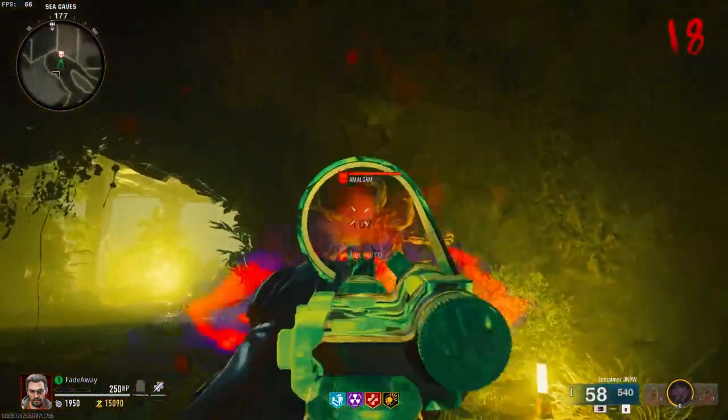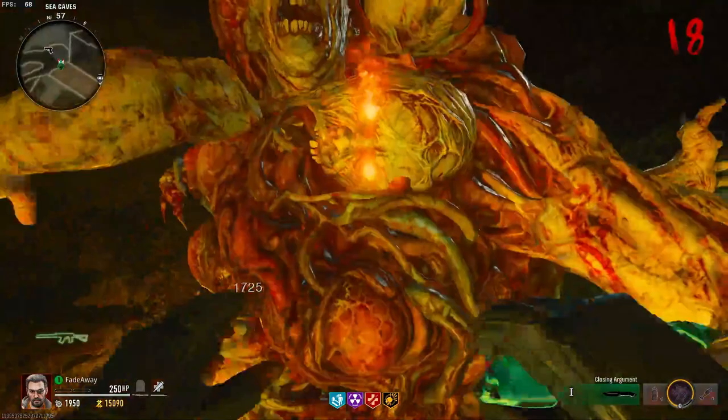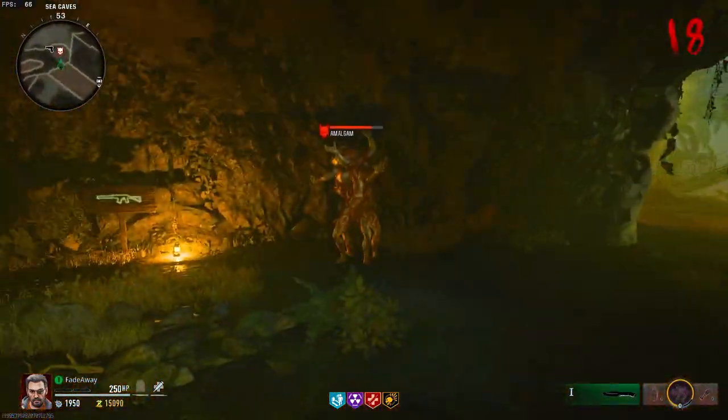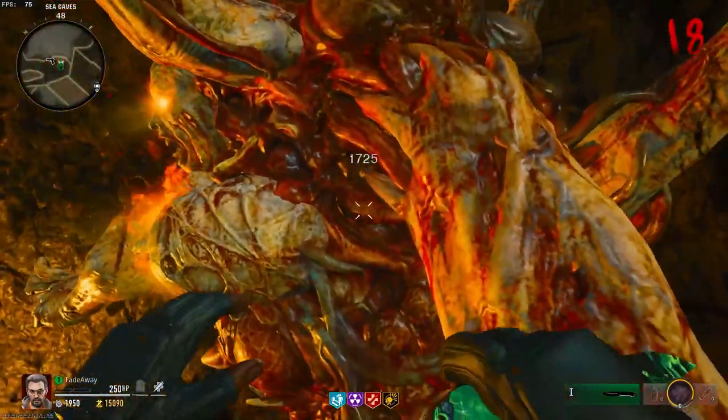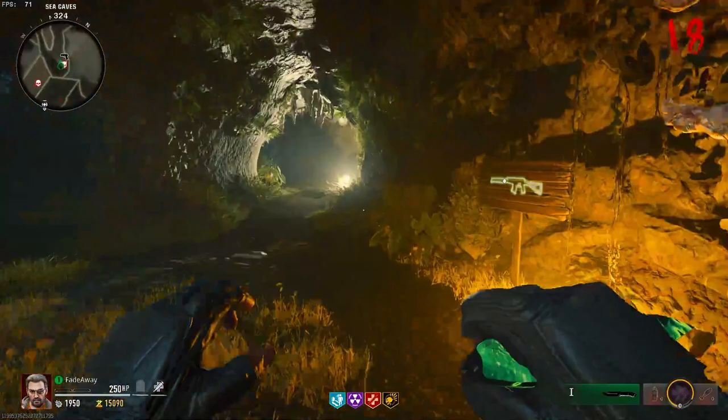You're going to want to survive until about round 15 until the boss zombie shows up — this guy right here. He's what gets you to do the glitch. You need to save him and have about one zombie left so you can do the glitch and don't start a new round, to make things easier.